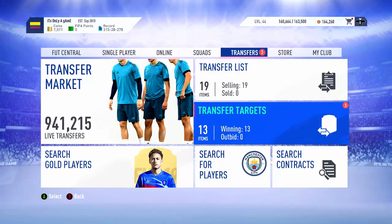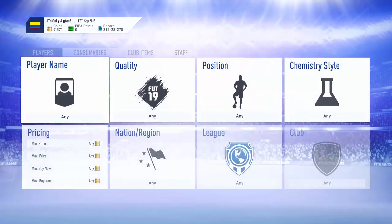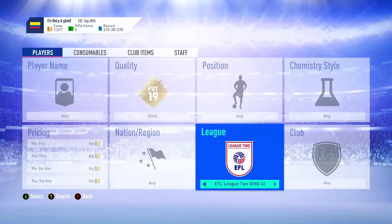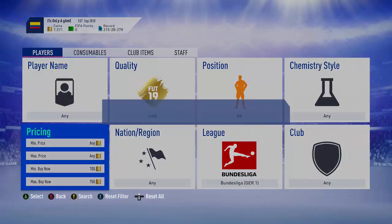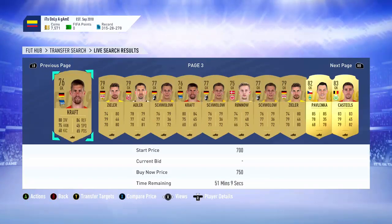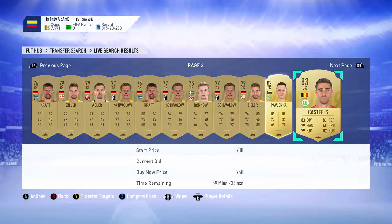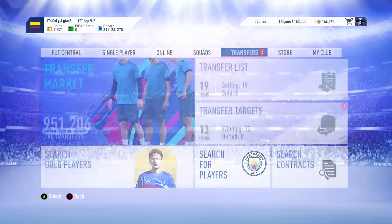Hey guys, welcome back to a brand new video. Today is going to be a video showing you how to make some really really nice coins in the upcoming week or so. You're gonna have to invest - you can't just sit there with no coins. You've got to literally buy as much as you can. This is a prime example of what I mean - you've got to look for these rares. Pick these guys up ASAP, get every single one, at least one of each - every single rare Bundesliga player.